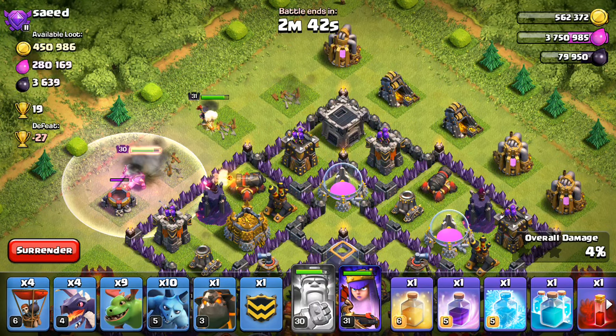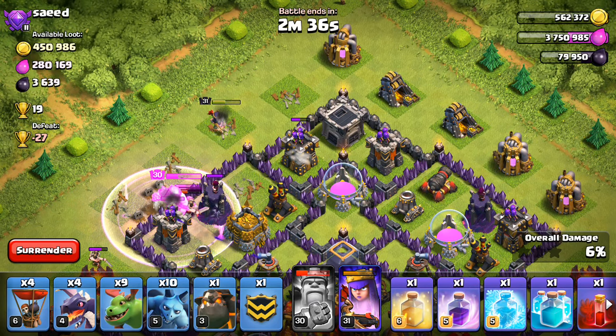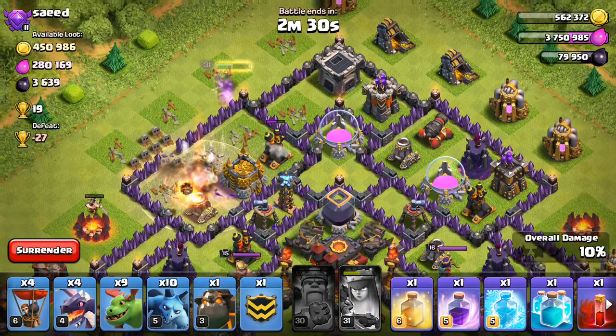There goes the King, pop his ability. Okay good, he's on the wall, he's going to continue to tank. The Queen should get up there, help out with the air defense, and should be able to get a good section of the base taken out just using my heroes.